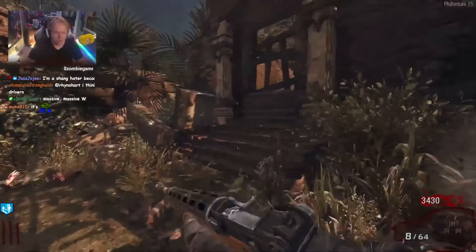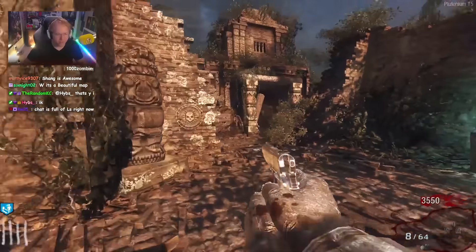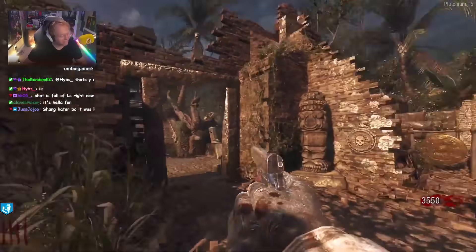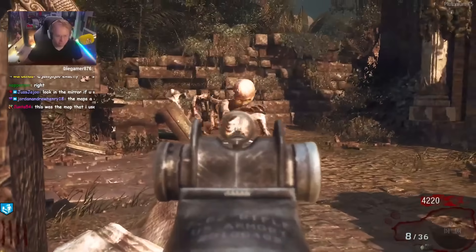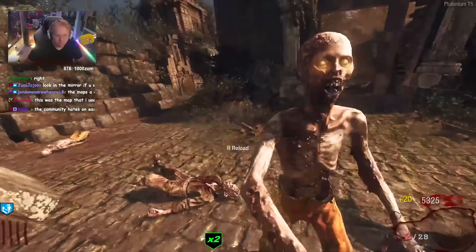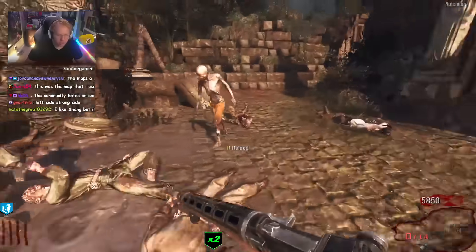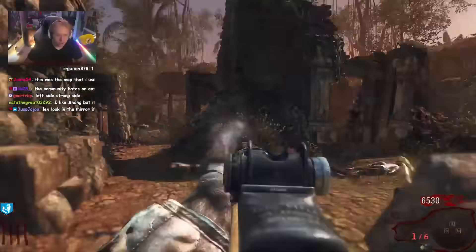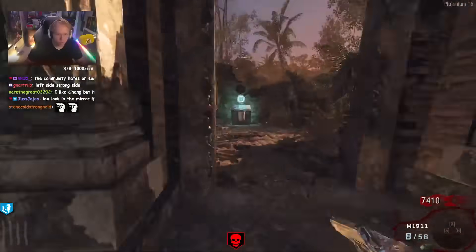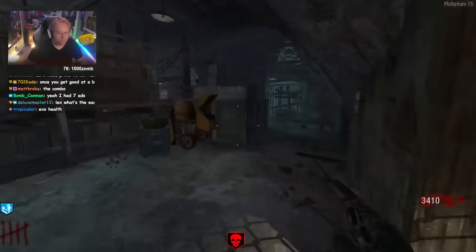I used to be a big Shang hater, but just look at this map — how can you hate it? It's still a very difficult map to get to round 100 on. Should I open left side or right side? A box is here and we do need baby guns, so I might be looking at left side. Should be three and a knife. Oh yes! That guy ain't dead. This is such a big double — I think with this double I can buy Bowie. I literally have enough for the Bowie! Let's go.